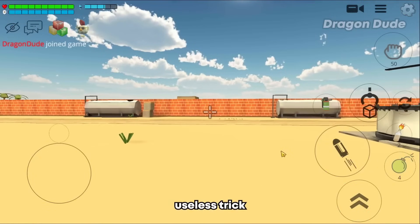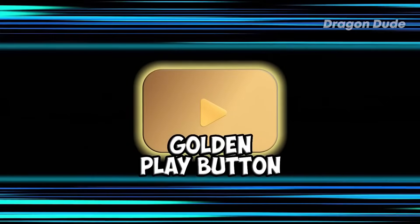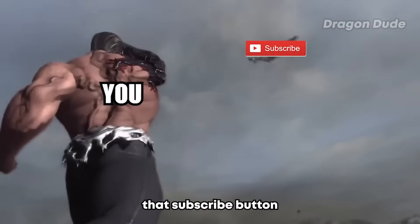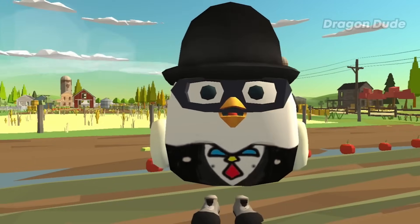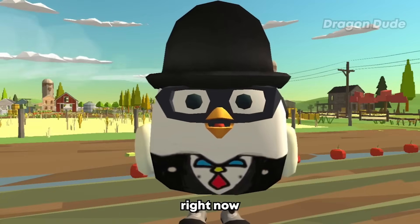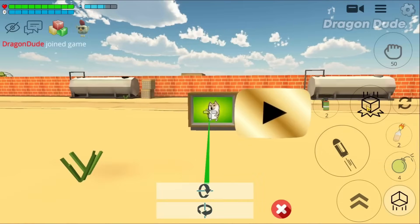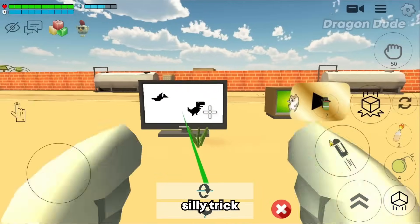Up next we have a useless but cool trick that could probably be used for builds — it's the golden play button trick. Speaking of golden play buttons, don't forget to hit that subscribe button! What you want to do is spawn a golden play button, then spawn a TV or any other object that has animations and put it behind the golden play button.